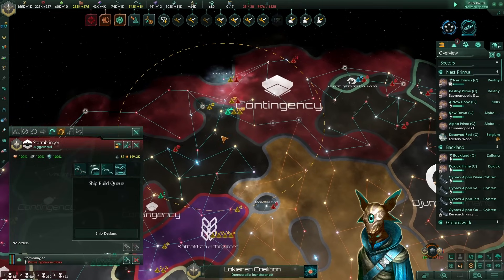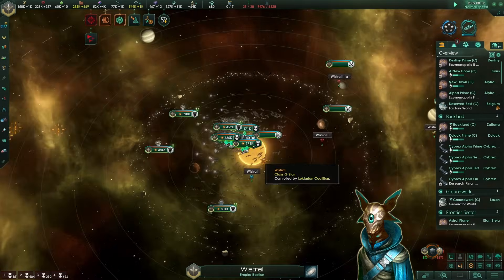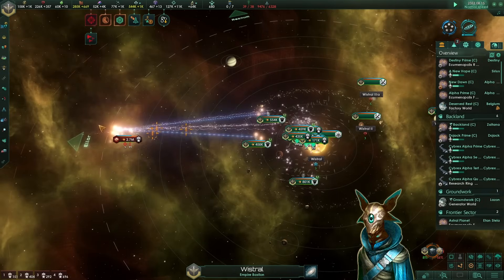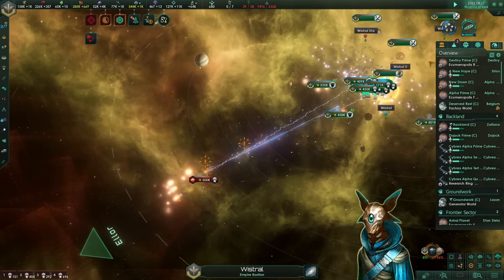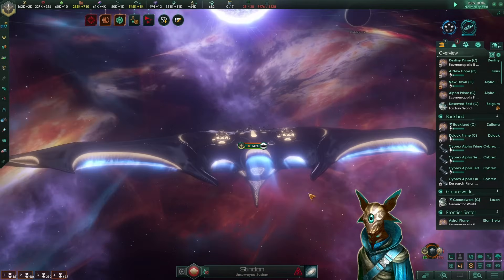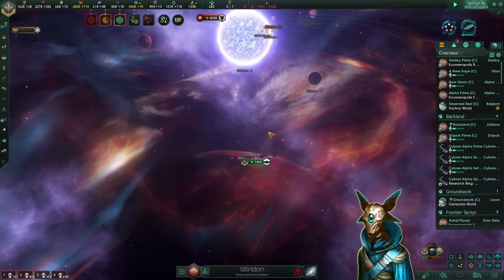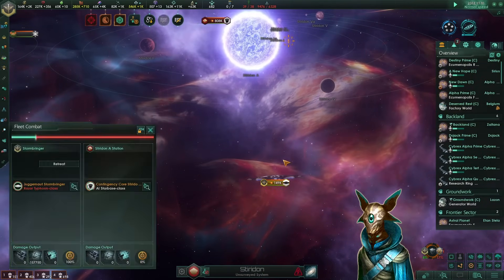Perhaps what I need to do is take out their starbases. Let's use our juggernaut that was left behind — he is more than capable of taking out all of their starbases. Our fleets haven't even come back to the starbase and they sent another reinforcement, just to die once again. Look at how beautiful our juggernaut is — so cool, the avian ship set, perhaps one of the best ones in my opinion. I don't know why the juggernaut isn't firing its titan weapons though, probably not in range.